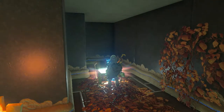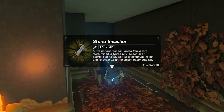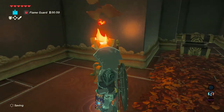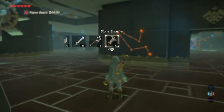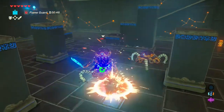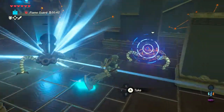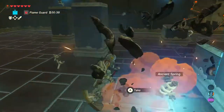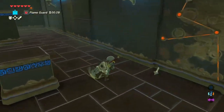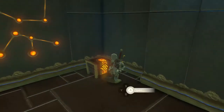Next, you'll need to kill three enemies, which should be fairly easy, especially if you use the newly found weapon, the Stone Smasher. Collect the ancient screws and whatever else the enemies drop, and be sure to grab the chest hiding in the corner.